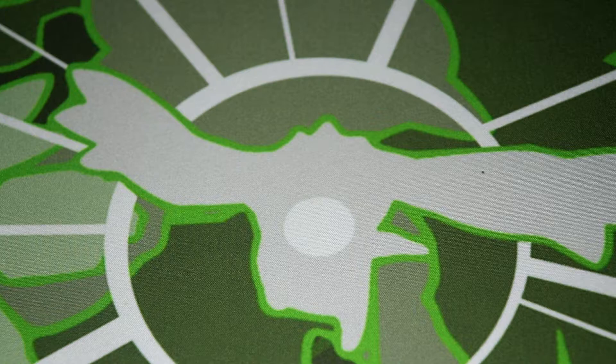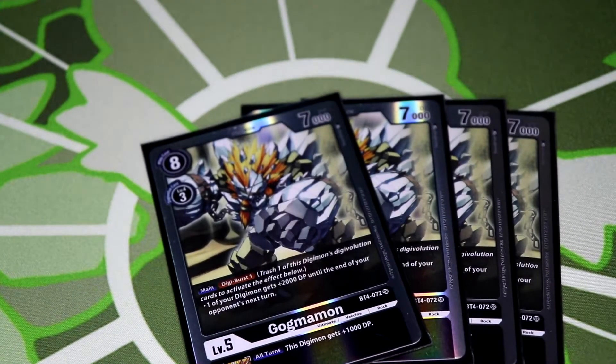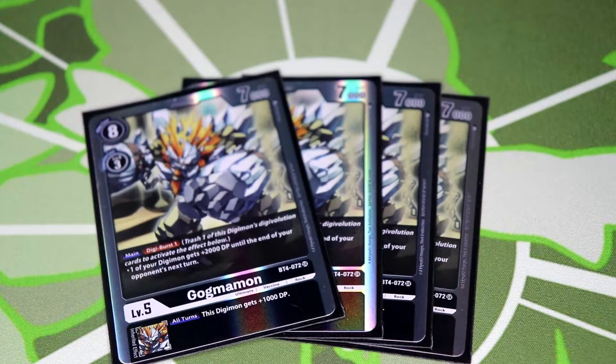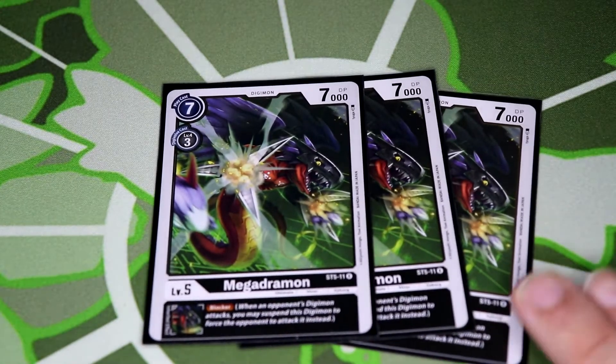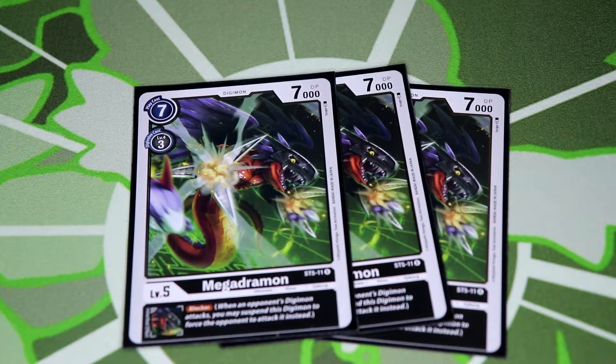Moving to level fives, starting with our newest black staple Gogomon. Gogomon's digiburst-one gives one of your Digimon plus two until any of your opponent's turns. This is a very great card — it combos with an option card we'll see later, and makes your blockers big. Since it stacks you can use a skill, then digivolve and digiburst again, and get cards back to hand. You're always building up your hand, and this card pretty much makes sure you have big blockers all the time.